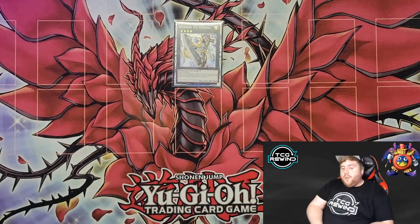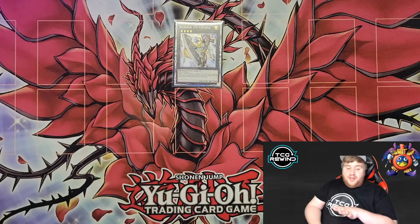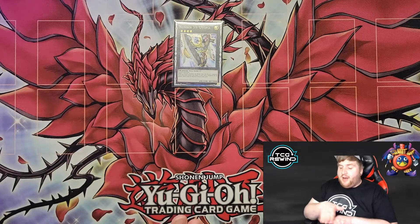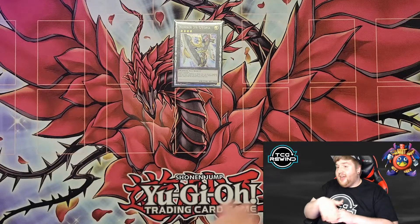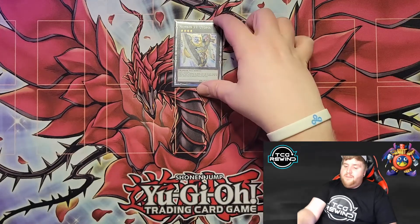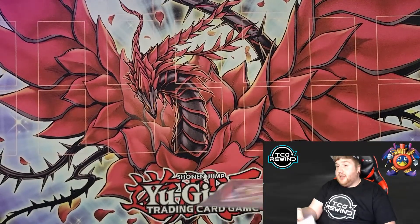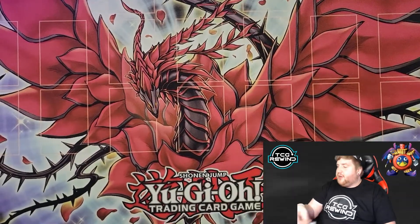And then the last extra deck card — we run a single copy of Number 39: Utopia. The only reason for this is in the event that you Econ or mind control a Tengu or something and you can make a rank four, it's worth it just so you can steal that Tengu and not let them search. It rarely ever comes up, but I do think it's essential to run at least one rank four to deal with Tengu, because Tengu is a pesky card for this deck.